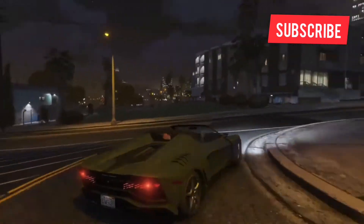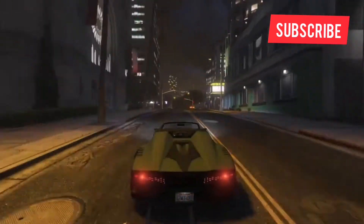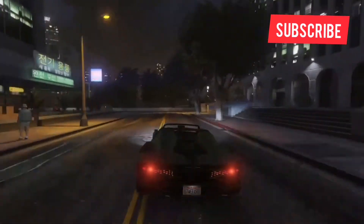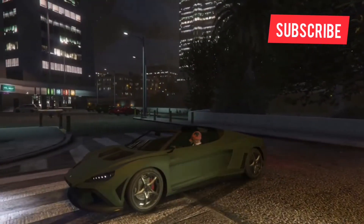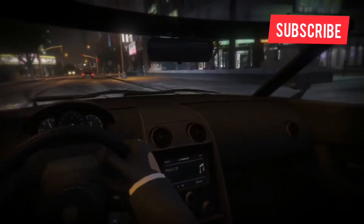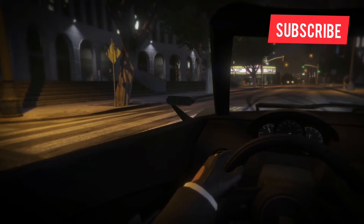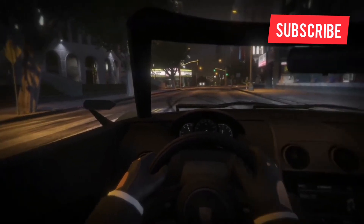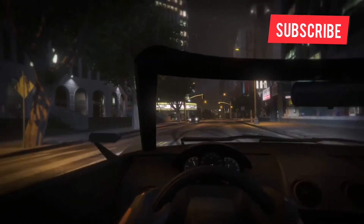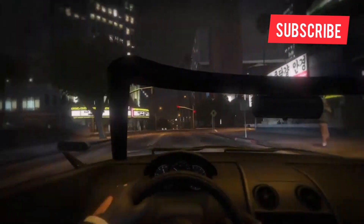I don't know how I feel about these tail lights. Let's check the first-person view and see what the interior is like. Pretty bland, nothing too crazy — no roof, that's about it. I like the side mirrors, that's a nice touch. The dashboard gets cut off halfway by the steering wheel; even if you duck down you can't see the whole thing, so I don't really appreciate that. But it's okay.